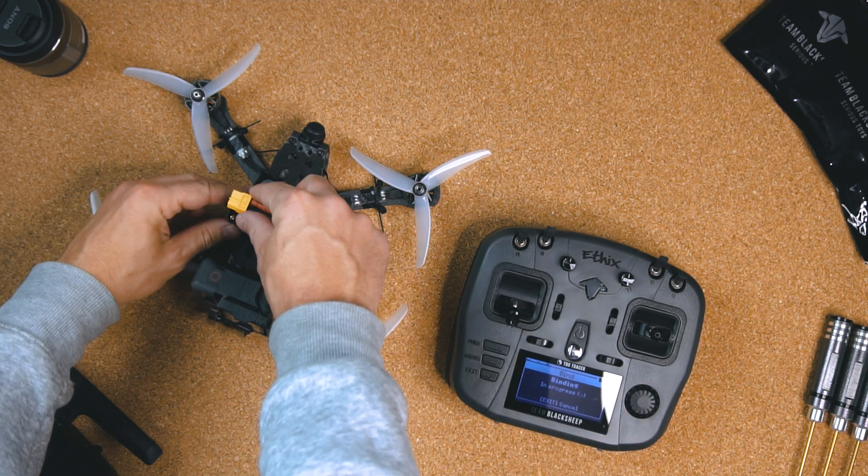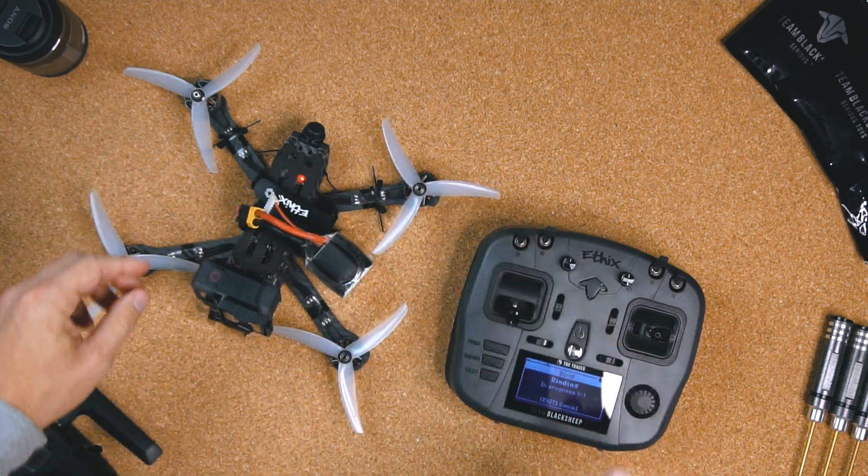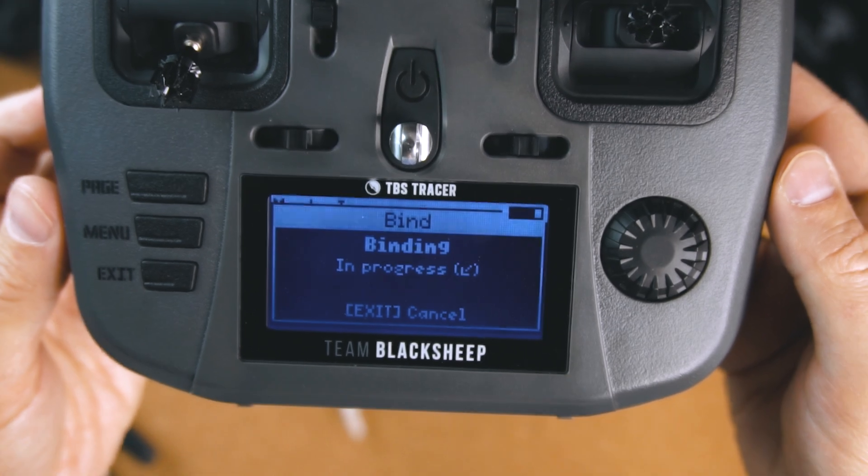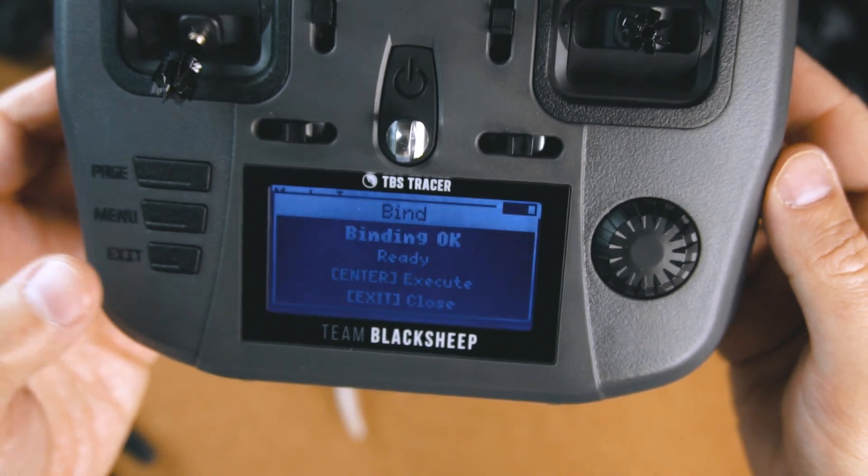When the update is finished and your quad was already bound to that transmitter, you just go into Agent Light, press Bind and it will automatically detect the old firmware, ask you to update, and it will eventually also rebind automatically.